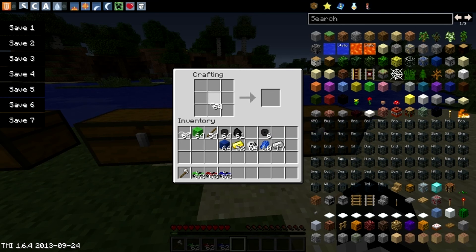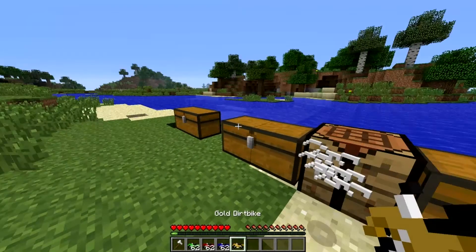To actually make the bike, you want to put the bike frame back in the middle again. Then to make the gold one, you go one, two, three, four — like that in a gun shape — then put the wheels on this side and this side, then get your engine and stick it there.